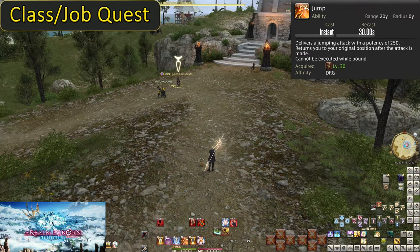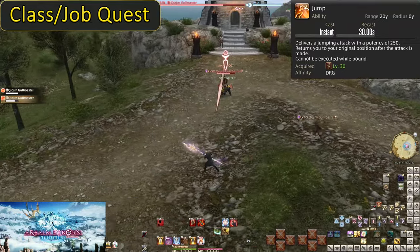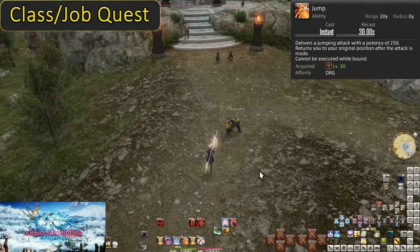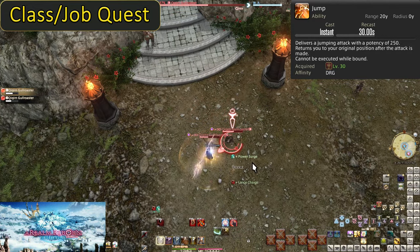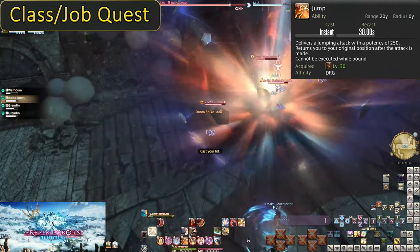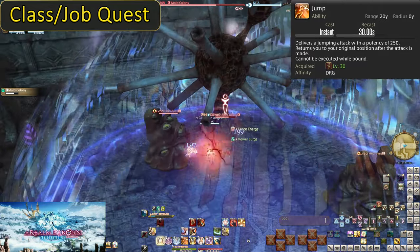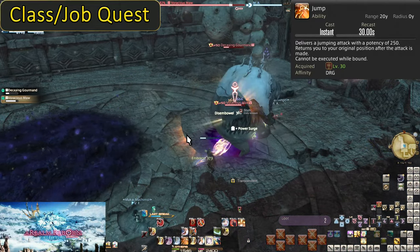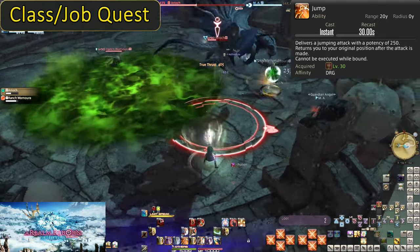Level 30: Jump. On a 30 second cooldown, this does a unique jumping attack with a 20 yalm range that does 250 potency of damage. It's an attack we want to weave in after we have put up Lance Charge and Disembowel to double boost the damage it does, if you can. Otherwise it will be used on cooldown. The big thing with this is the animation lock tied to jumps. You do need to learn how to play around it a little — it can get you hit in ways you wouldn't have if you didn't use it. But in most cases you can just hit jump whenever you want and be safe. It's only in trials and harder content where you might need to consider when you are hitting jump. This is not a gap closer — it causes you to jump at the enemy, then return to your starting position. Don't ever use this from super far away; you want to be using this point blank. Single weave all jumps and don't double weave with jumps.